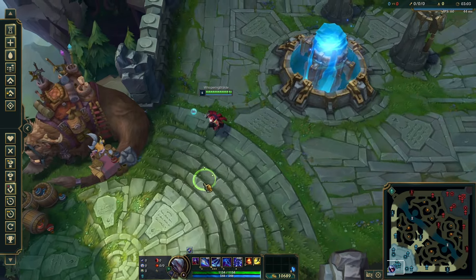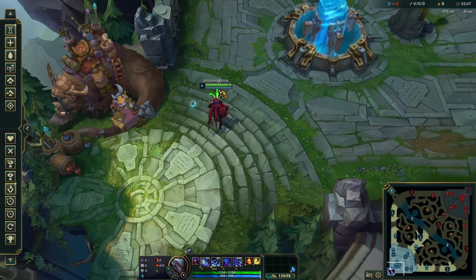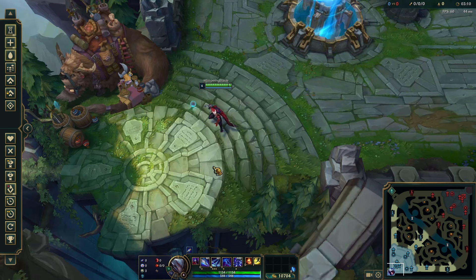One important thing to note: First Strike makes you really weak in the early game. I have a Google Sheet with all the win rate and game data for all three runes — First Strike, Electrocute, and Conqueror — which I'll show at the end of the video. I'll also show some OP.GG accounts of Talon one-tricks who reached Grandmaster and Challenger.